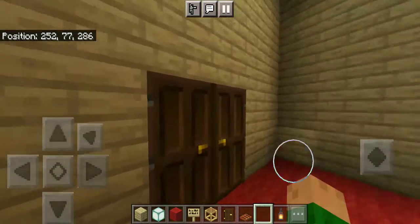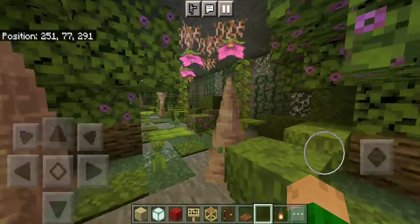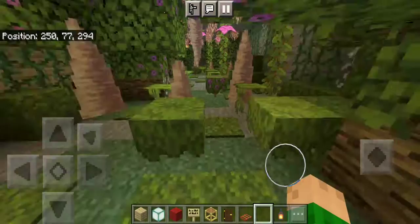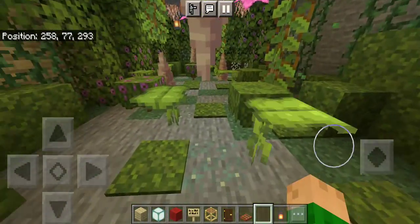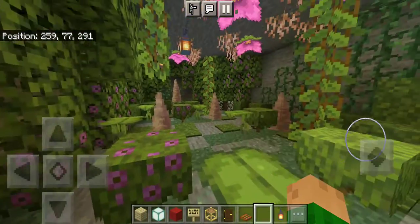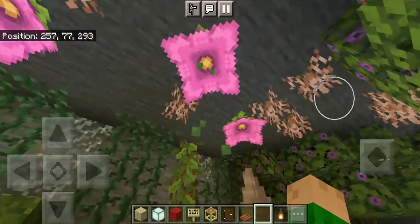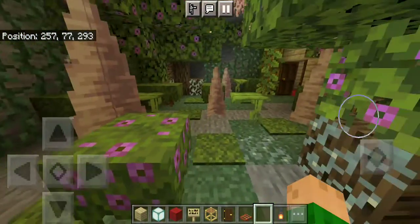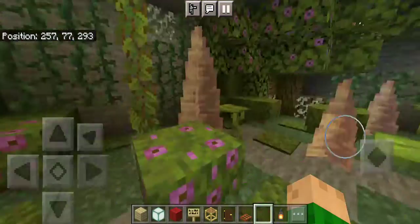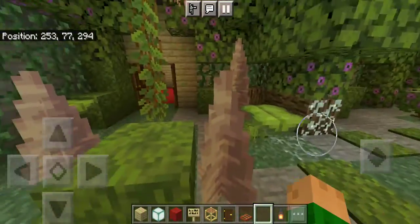Over here is what I call the nature walk — you can just walk through it to get away from any other man-made materials in the house. You've got plants, lanterns, and spore blossoms — they're the ones that leak out all these little green spores that you see floating around the house as we go on.